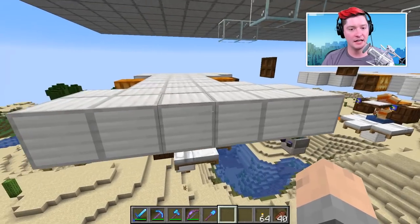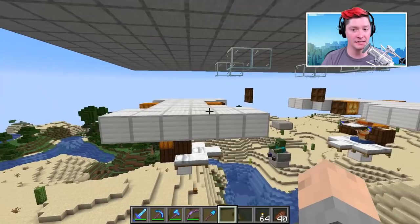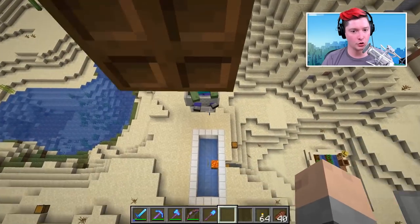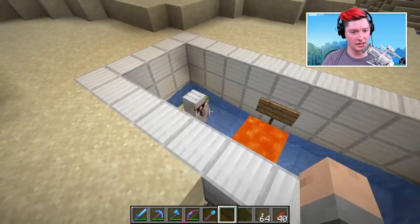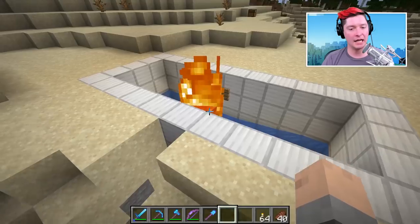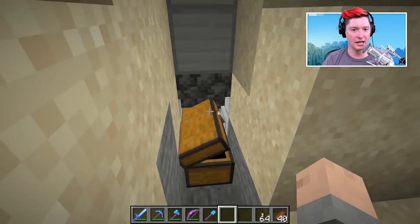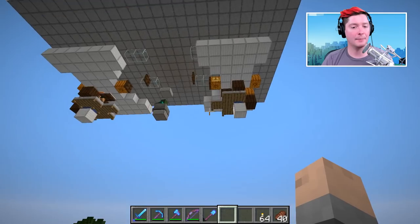Once all of that is accomplished, villagers will try to spawn iron golems to protect themselves from the zombies. We have these spawn platforms - the iron golems will spawn up here, eventually see the zombie, try to walk towards it, and fall down into this killing chamber. This lava blade will kill them - he'll hit that lava blade, take damage, and then his poppies and iron ingots will go into the chest down below.